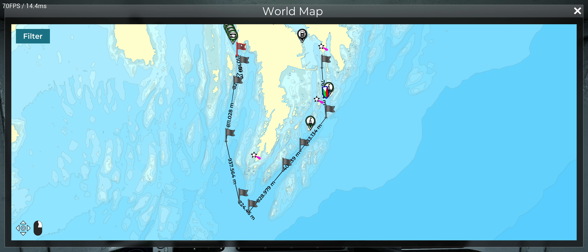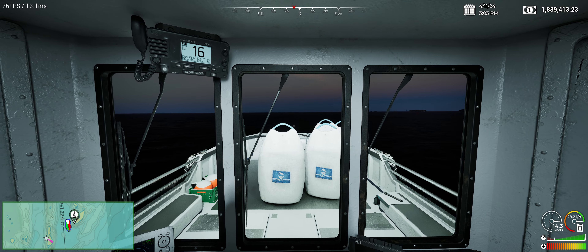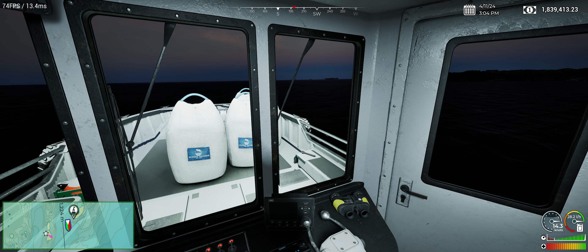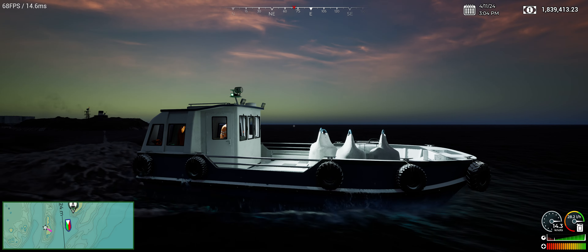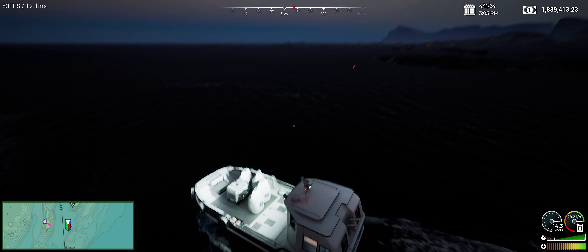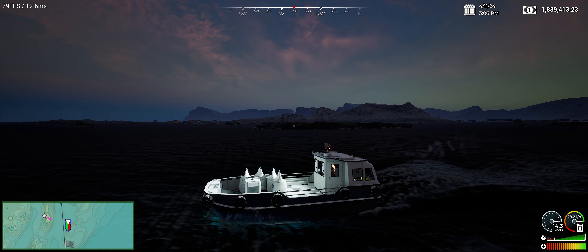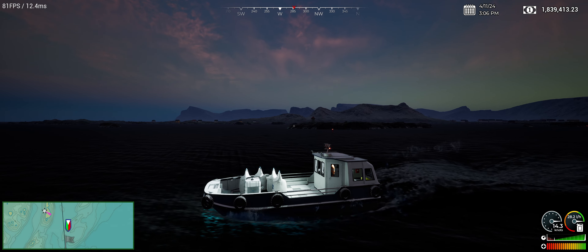I'm going to remove these nodes and let the boat stop and circle in this area. We're off — the sun's going down, unfortunately, but it is what it is. We're going to be working at night. Beautiful sunset. Skies are getting better as the game progresses — they're working on that. The weather transitions are still kind of rough — it'll just all of a sudden be raining, then sunny, then foggy. But they're getting better at that.